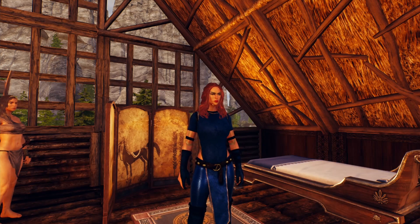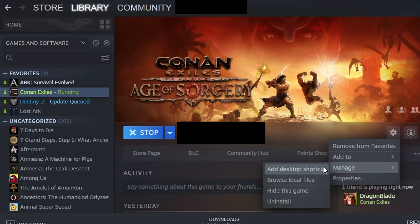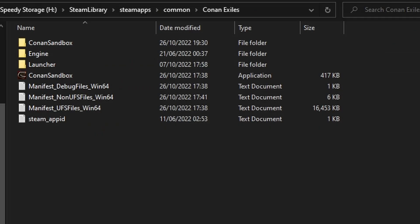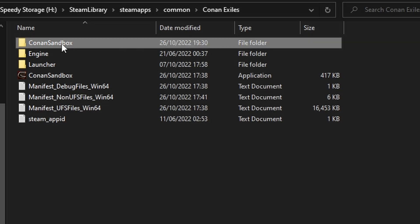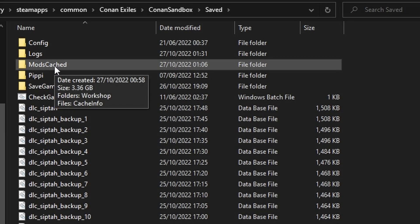When it comes to clients, it's a bit more lengthy. If you're stuck boot-looping or can't load into the server — whatever it might be — this is how I've gotten it to work. Go to Conan in your Steam library, click the cogwheel, hover over Manage, and go to Browse Local Files. Make sure Conan is not running when you do this. Once you're in your local files, double-click on ConanSandbox, then double-click on Saved.